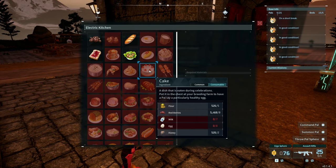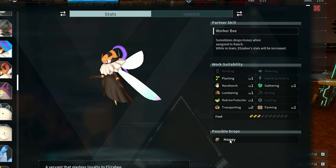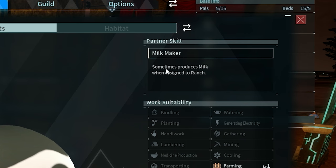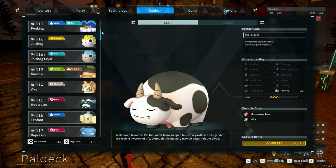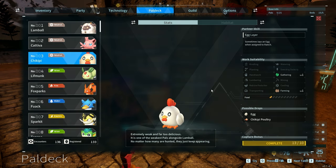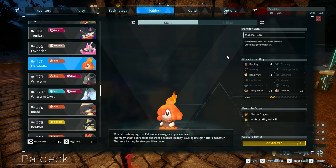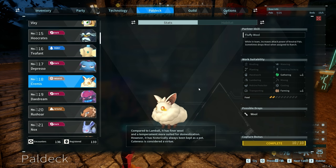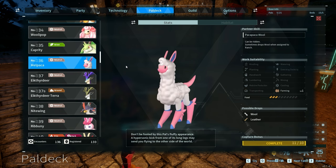For breeding, you will need a lot of cakes, which require flour, red berries, milk, eggs, and honey. For honey, I personally use Beegarde in my ranch — they drop a lot of honey. For milk, Mozzarina is sometimes producing milk when assigned to the ranch, and chickens produce eggs. Make sure any pal you assign to the ranch has the farming skill. Flambelle will produce flame organs, Lyleen is really good late game for high-quality cloth, and Cremis, Lamball, and Melpaca will drop wool.